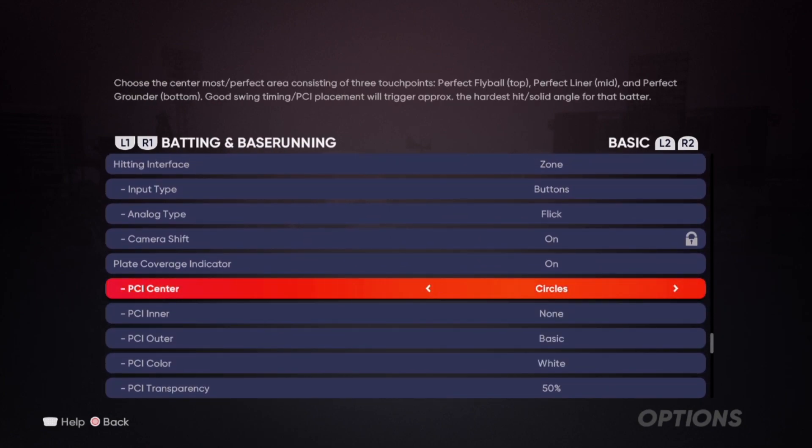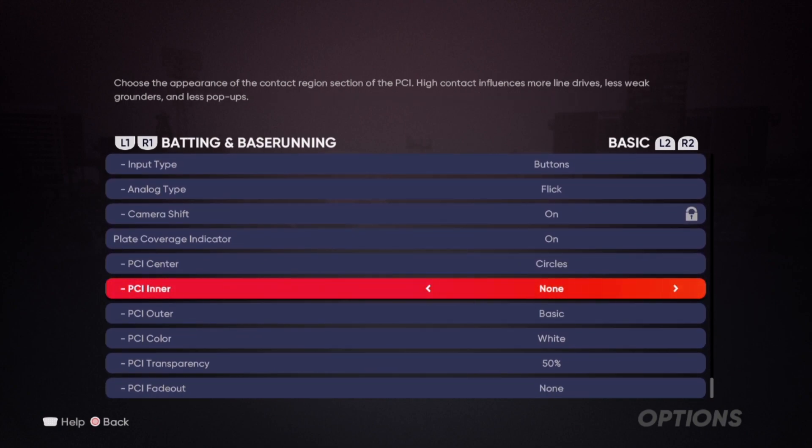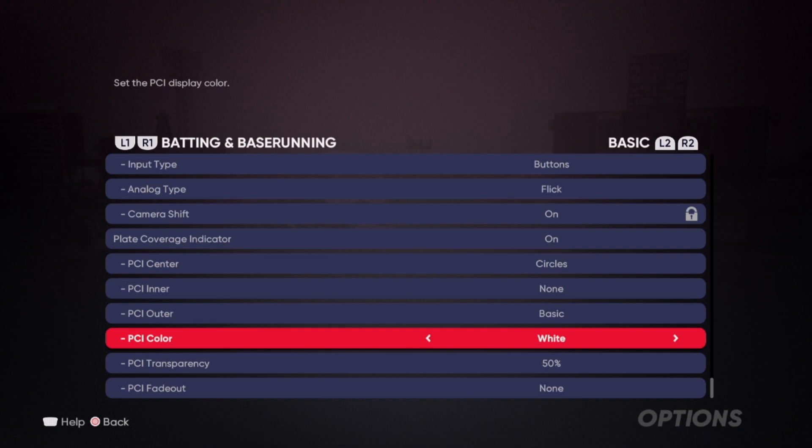It has to be PCI center circles, or whichever one you want — you could put altitude, which is pretty good as well. I just prefer circles. You want no inner PCI — nothing inner. For the outer PCI, you can put it at basic or outline, but the rest of the options are kind of iffy, so just go with basic or outline, whichever you prefer.